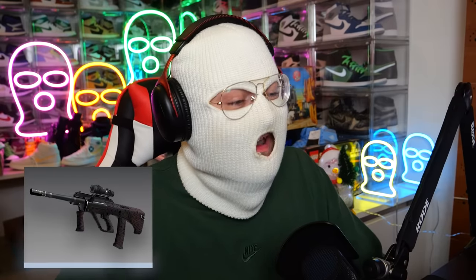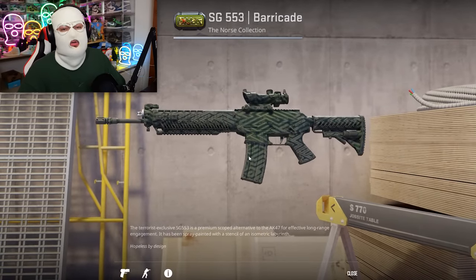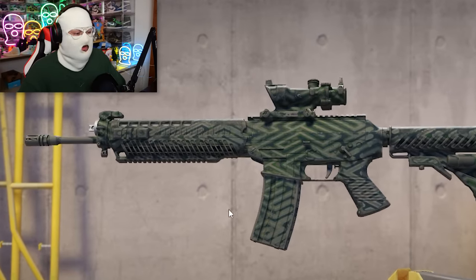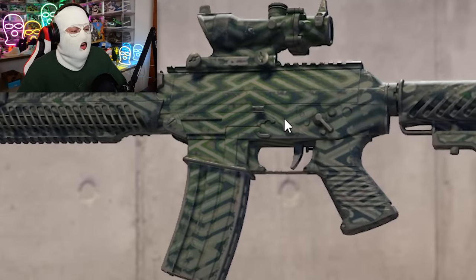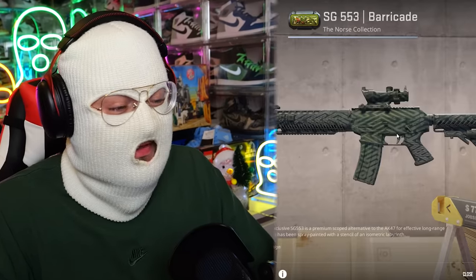The next skin, similar to the AUG Daedalus, is the Barricade SG, which honestly looks worse because it's not red — it's green. It looks like there's moss growing all over the gun, and for almost €4 this is really shit.